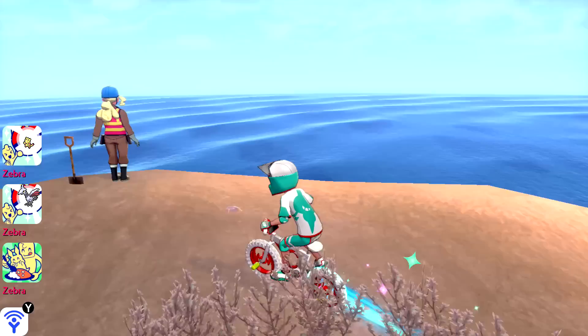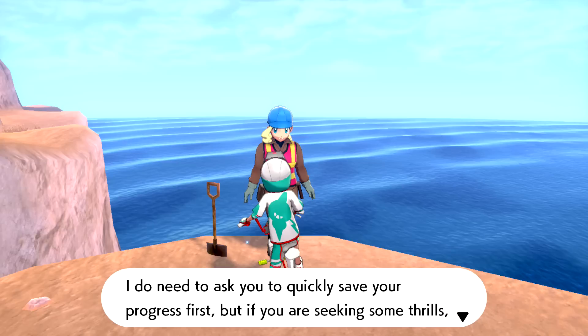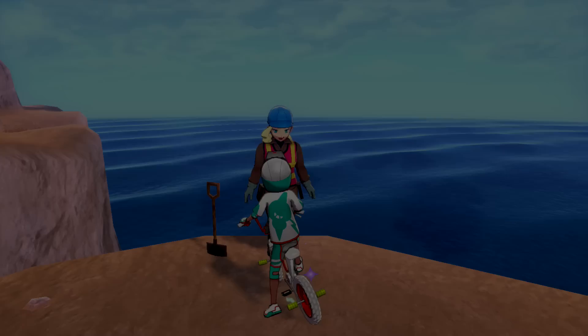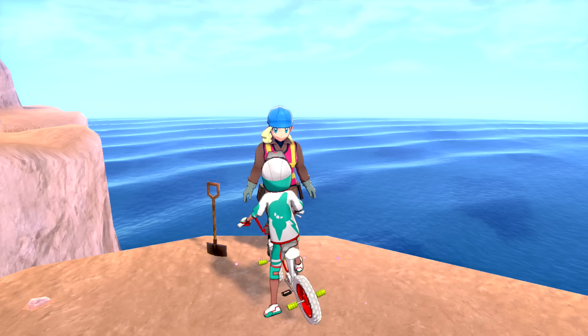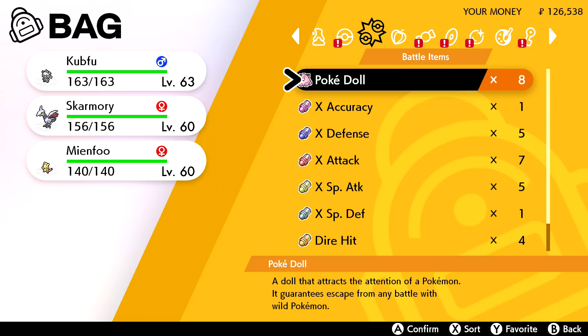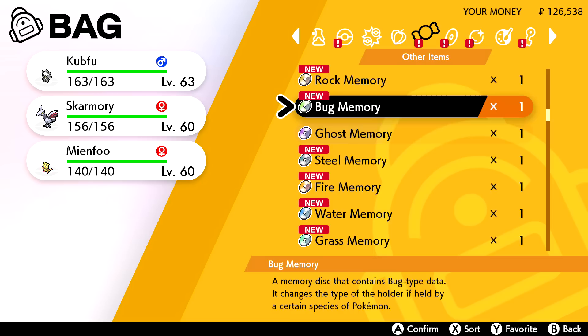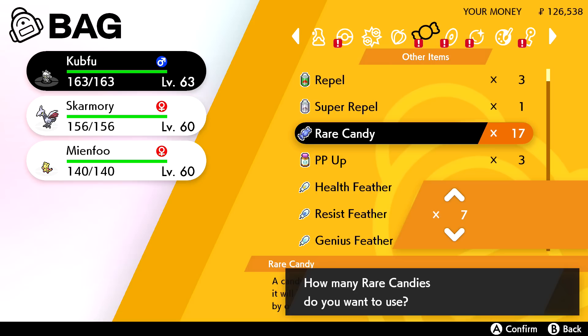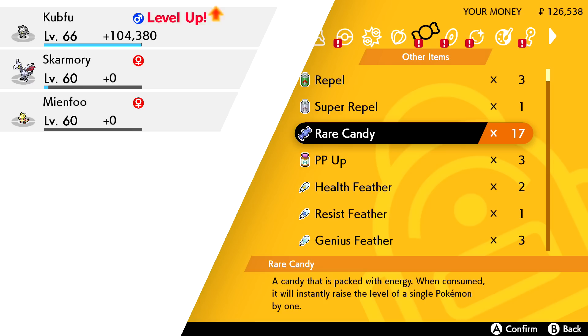Talking to the Digging Ma NPC - she's going to dig for us. She immediately breaks her shovel again - she needs to invest in better shovels! So, let's use all our Rare Candies. We need seven more levels. We have 17 Rare Candies, so we'll still have 10 left over. Level 70! 104,000 experience and we hit level 70. I really hope that was a good idea.